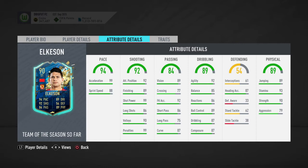Enough for this time of the year. He has 92 attacking positioning with 89 finishing and 99 shot power. His work rates are high/medium, really interesting. 92 agility with 85 balance, 86 reactions, 89 ball control, 87 dribbling, and 87 composure.